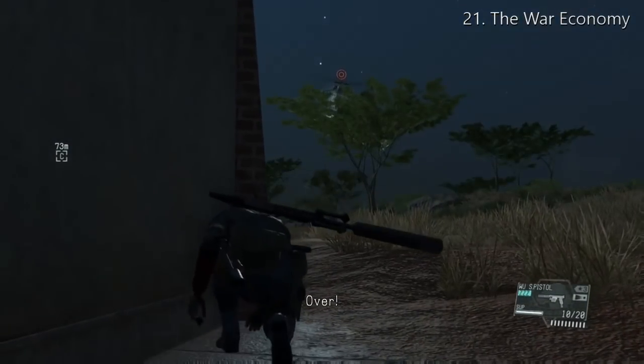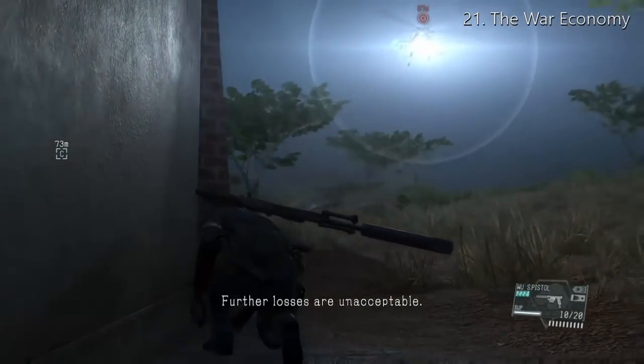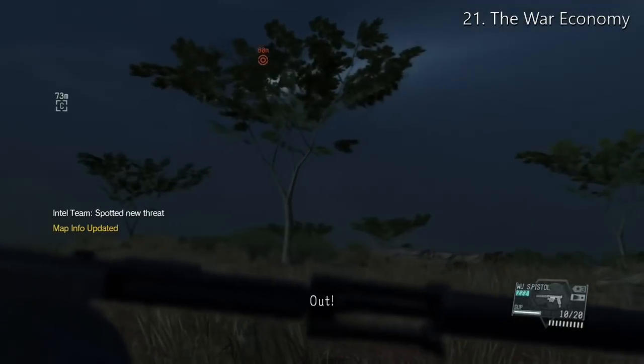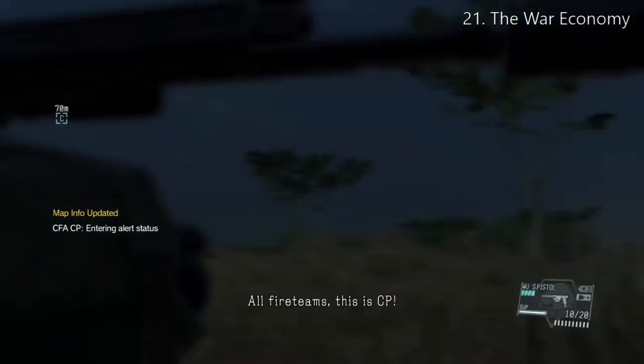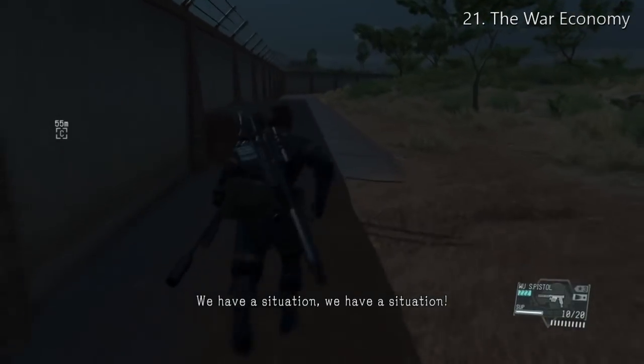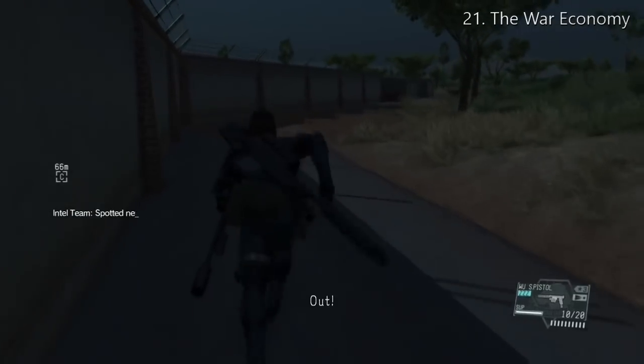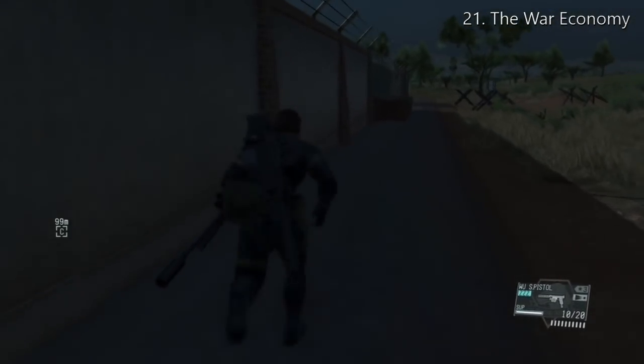Some guys use the stealth camouflage, but I'm assuming a lot of you might not have it at this point in the game, so I'm not going to use it. The stealth camouflage level 6 is actually not a bad thing to carry around - I think it costs about 4000 GMP, which is actually less than carrying the sniper rifle. The sniper rifle I have is like 7000.